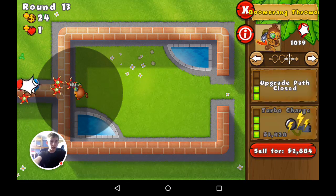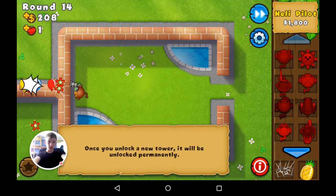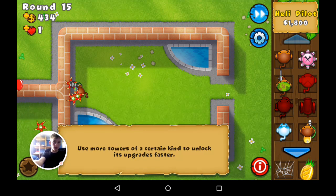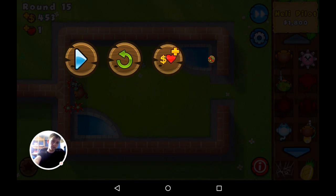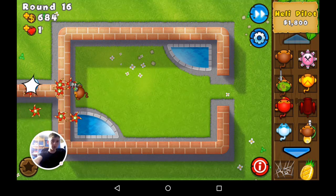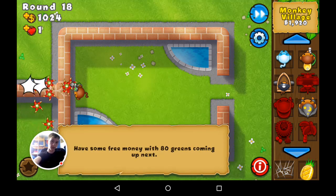I'm going to get bionic boomer now. No bloons are getting past — literally nothing getting through right now. I've got a bionic boomer and now I need to save up for a monkey village, which might take a couple of rounds.